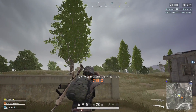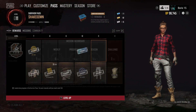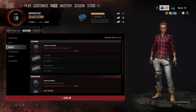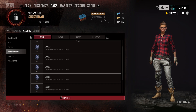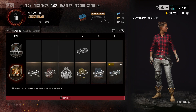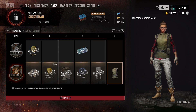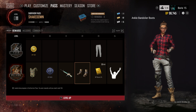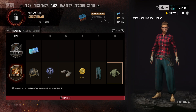With patch 6.1 comes Season 6, which brings the Survivor Pass: Shakedown. Much like previous passes it has dailies, weeklies, challenges, season missions, community missions, and weapon skin missions. Some of the cosmetic items are pretty cool and I want to try and get to level 100. If you completed Season 5 you get 15 levels to use towards this pass, so you should have a pretty decent head start.